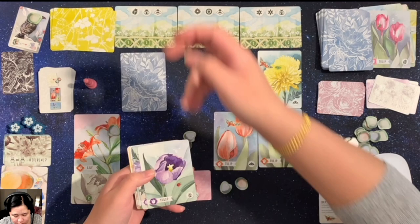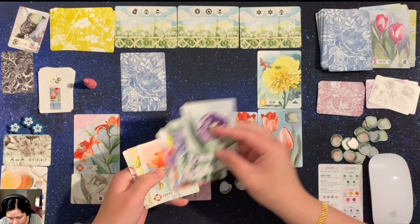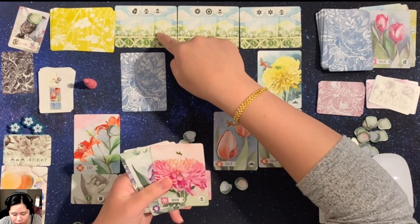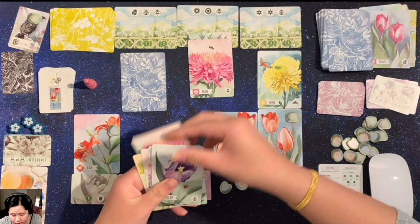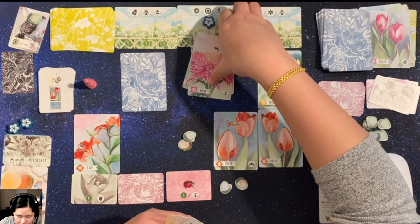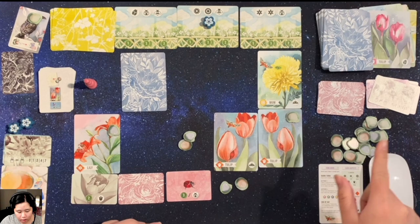Now that that's done, we check for bounties on day two. For this bounty — I have a ladybug, a bee, but no beetle, so this one won't work. For this bounty, we need a daisy — which I have — a mum — which I have — and a bumblebee. Yes, I did complete this on day two, so I'll get three points. And for the lily bounty, I still don't have any lilies, so that one isn't fulfilled.